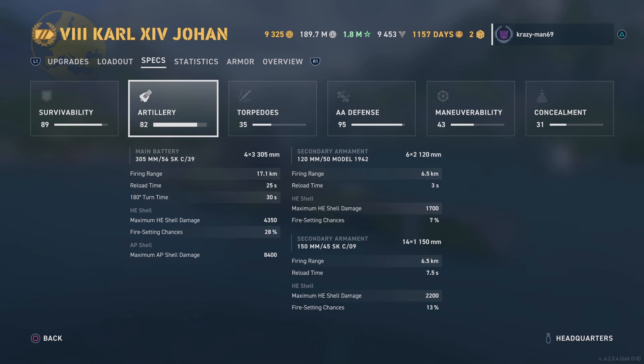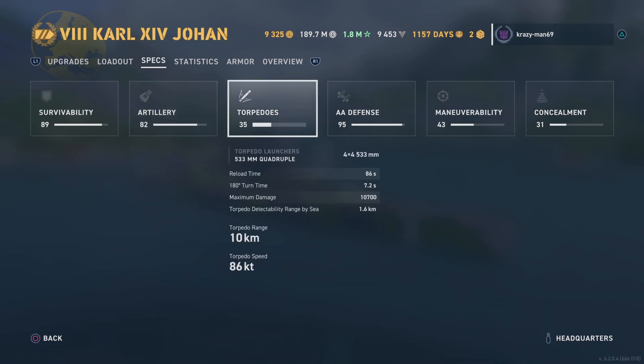Fire range: 6.5 kilometers. Reload's pretty good. The AP shell damage for this battleship isn't that great at 8,400, but once these ships get upgraded with a commander, things will adjust. Torpedoes — 16 on each side!